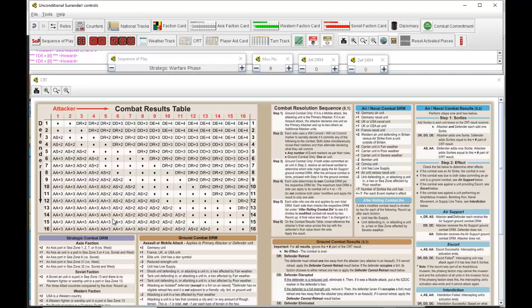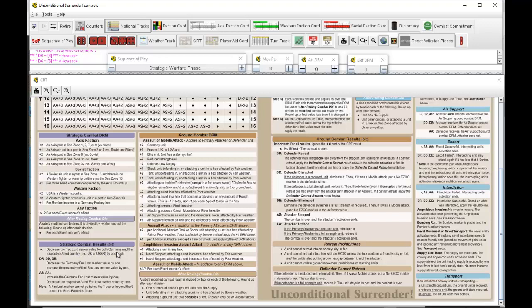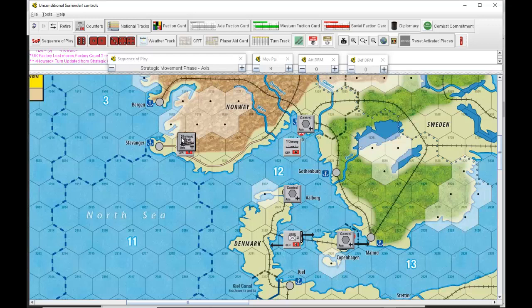The result is a diamond, which means decrease the factory loss marker value for both Germany and the respective Allied country — the UK — by one each. The Germans are already at one so they can't go lower; they remain at one. The British were at two from last turn and now drop down to one, which means their production will be as good as it gets next month. Moving the Axis strategic move marker to the Axis faction card events box, as they're not going to engage in any strategic movement this turn.